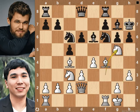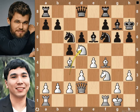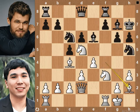Knight to g5 check was played, which is a mistake. The best move is knight d5. Let's see the continuation: knight to h5, bishop to h2, rook to b8, and the game is equal.